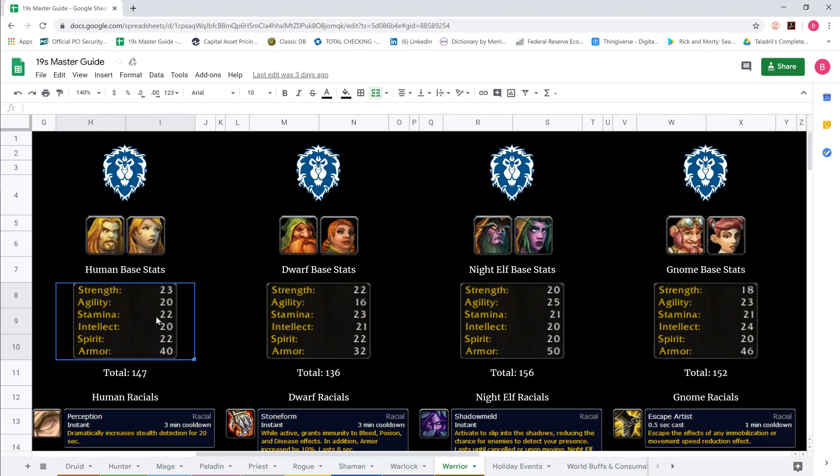Let's start off with stamina: 22 for human, 23 for dwarf, 21 for night elf, and 21 for gnome. Right off the bat, night elf and gnome are the lowest, human in the middle, and dwarf having the most — a spread of only 2. The spread is actually quite low, so this isn't necessarily a big difference between the two. Dwarf will have the most stamina and night elf/gnome will be the lowest.